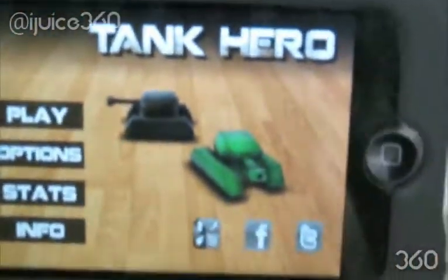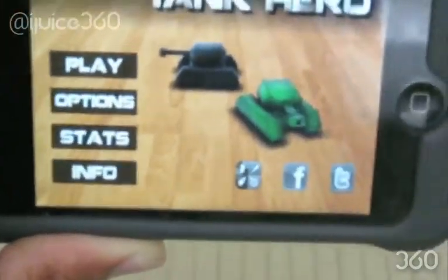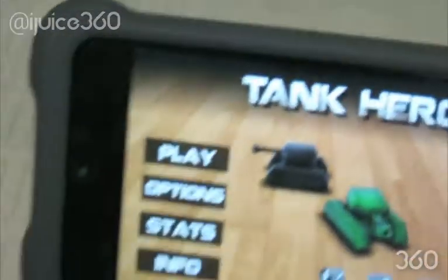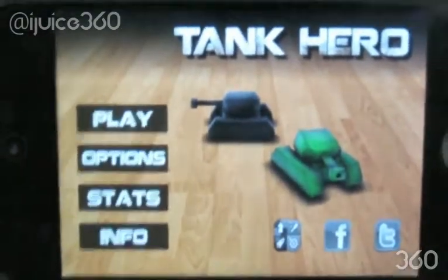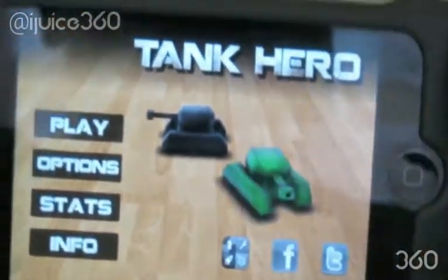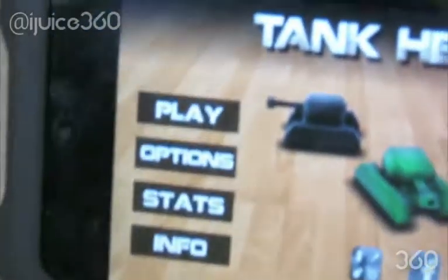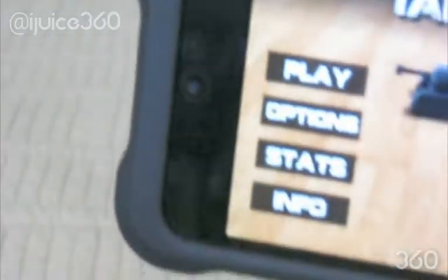I'm only on the second stage and I already have like a triple rocket launcher type of thing. The blue enemies are easy to take down, but the red ones start to shoot land mines — if you run over them, you're done. The black ones can shoot tracing missiles and you've got to try and shake them off. That's really tough.